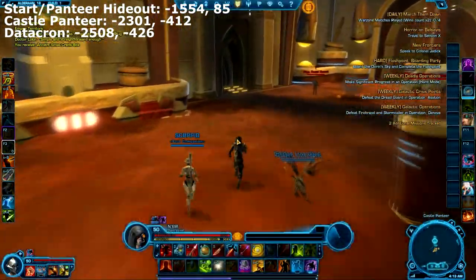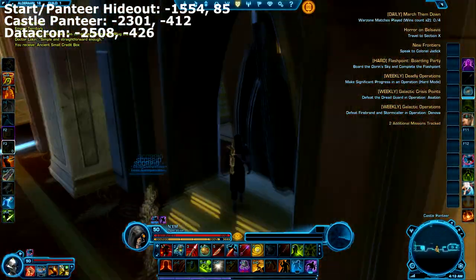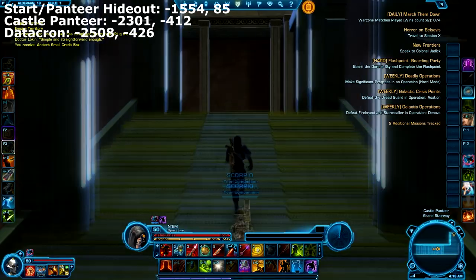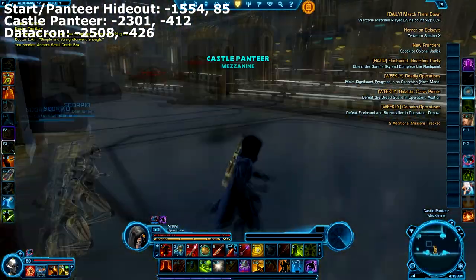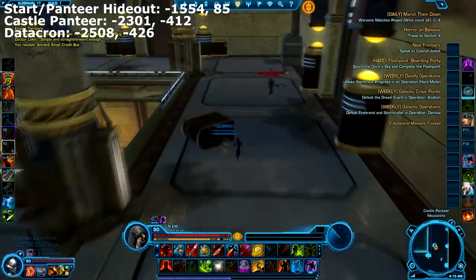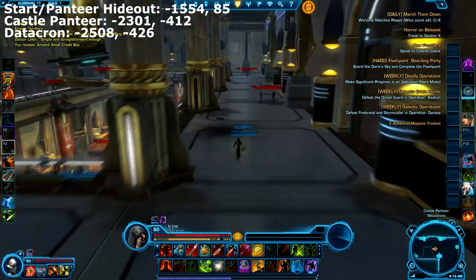Now you'll want to head over to this doorway, and when you get close you'll notice that there's a gap you can squeeze through. Make sure that you go around to the right here, because if you go to the left there is a pillar that obstructs you from getting to the Datacron.